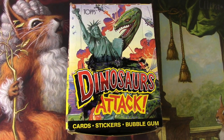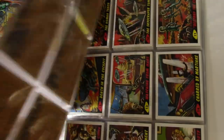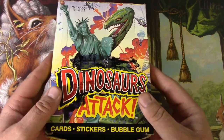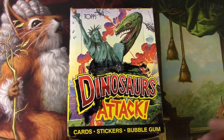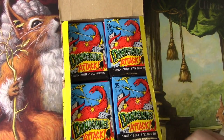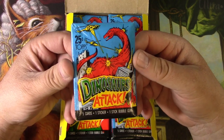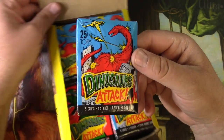Dinosaurs Attack — yes indeed, everyone. Tragic here to open up Dinosaurs Attack by Topps. I had a lot of fun opening up Mars Attacks, so much fun that I actually made a little binder and a collection out of it. This was suggested to me — Dinosaurs Attack also exists. It's from 1988; the Mars Attacks was from the 60s. So this was Topps just reaching for the next possibility. Each pack has five cards, one sticker, and one stick of bubblegum.